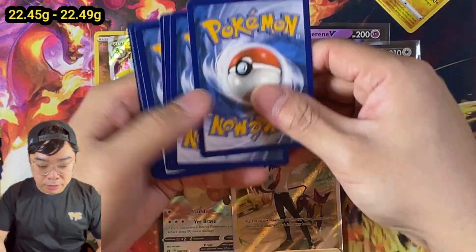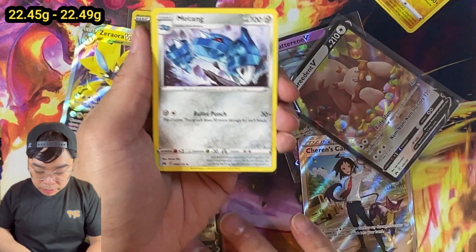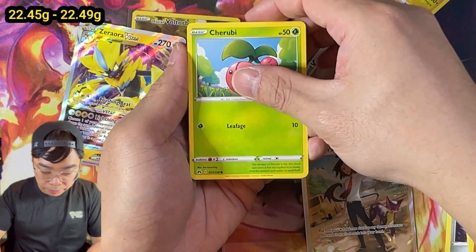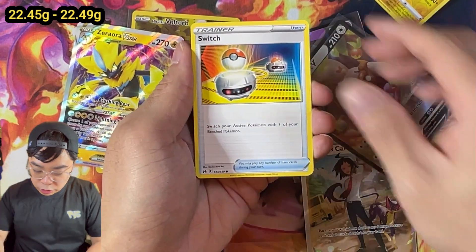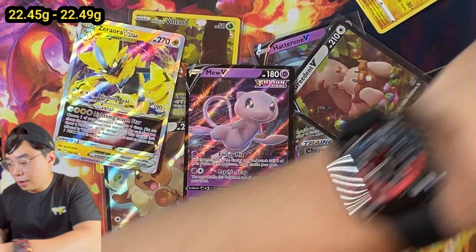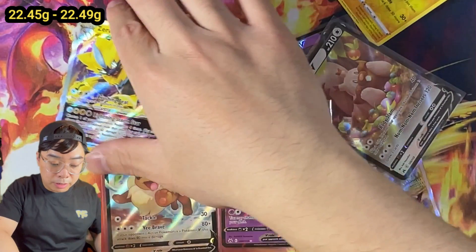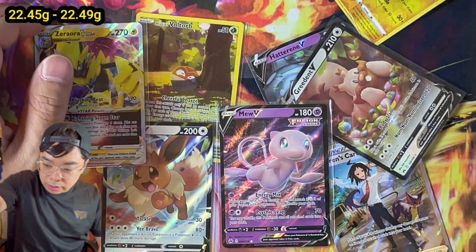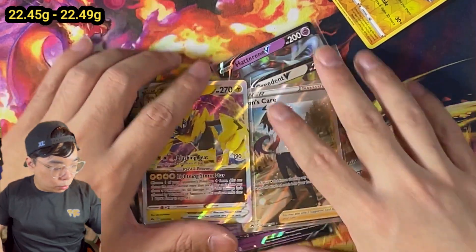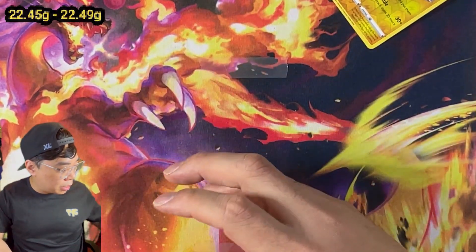Last pack - I just need my marker to make sure. Ralts, Yangoose, Cherubi, Starly, Switch, a Duploto - and a Mew! We're going to count it, because the card doesn't appear that often in English as it does in Japanese. This is interesting - from 22.45 to 22.49, we definitely got a lot more cards. Let's put that away.